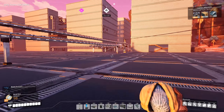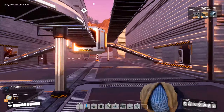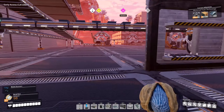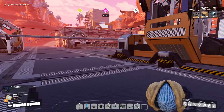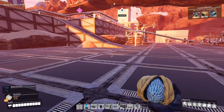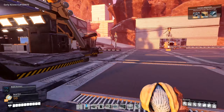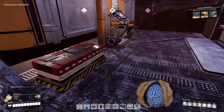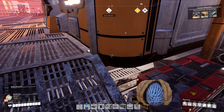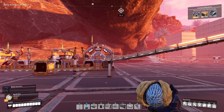Welcome back to Satisfactory. I have a bit of a scaling problem — I need to sort out my steel setup because today we're going to unlock monorails. To get monorails we need computers, heavy modular frames, and motors. Unfortunately the last two both need steel: the heavy modular frames need steel pipes, and the motors need steel pipes too.